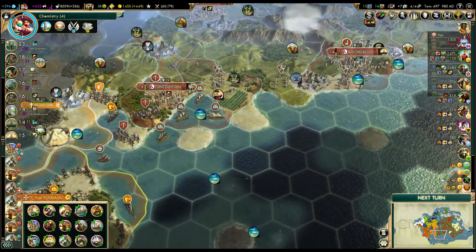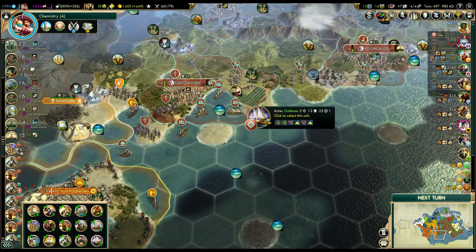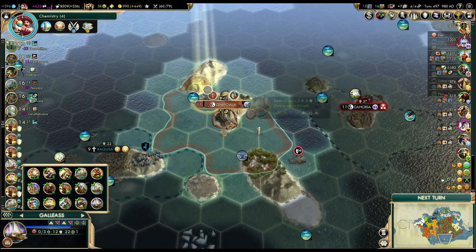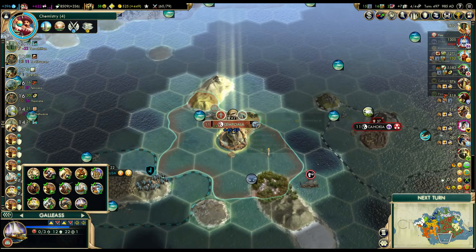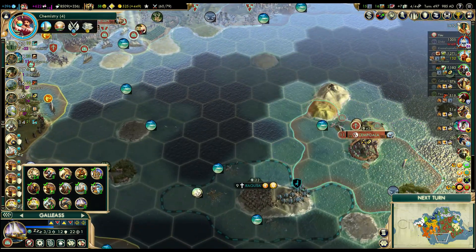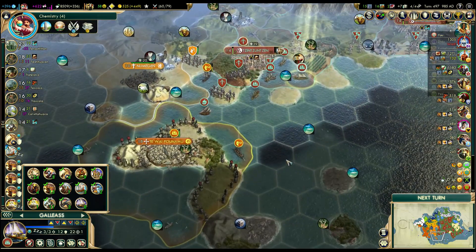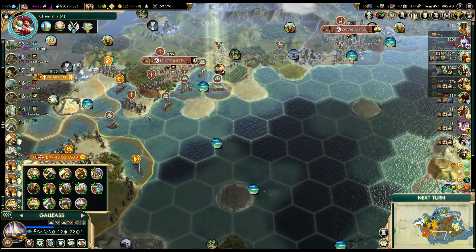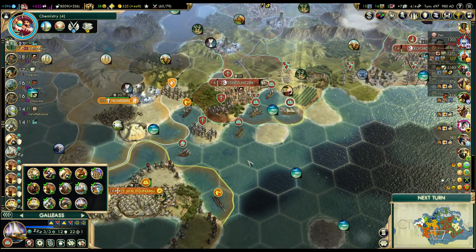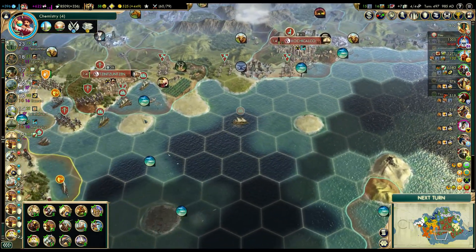We have four Galeases here. I think I'll send all of them with the Great Admiral, but before that let me do some upgrades. Let's upgrade these two Galeases. They can stay here in case something crazy happens like Polynesia declaring war - we could use them to help defend. We'll keep the Caravelle here too, so we should be fine. I'll just have to be careful how I move the ships.